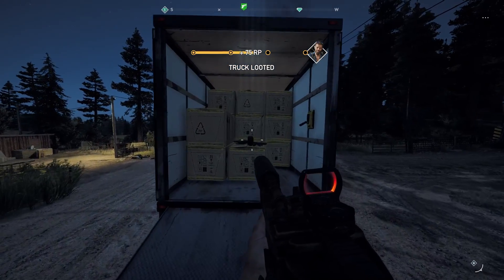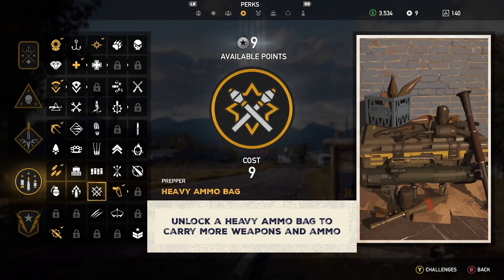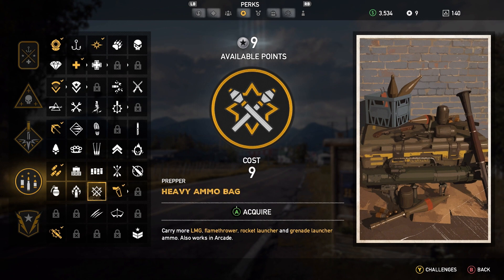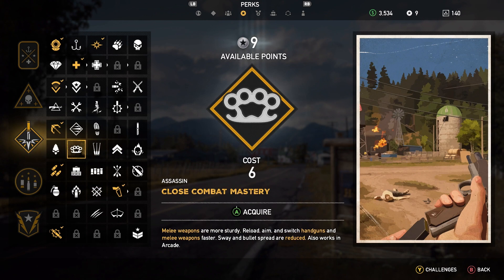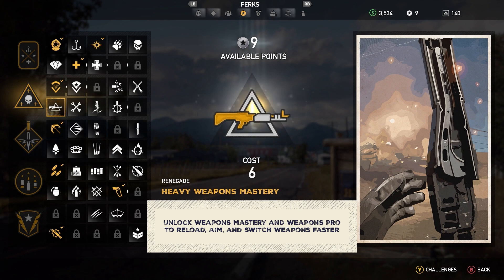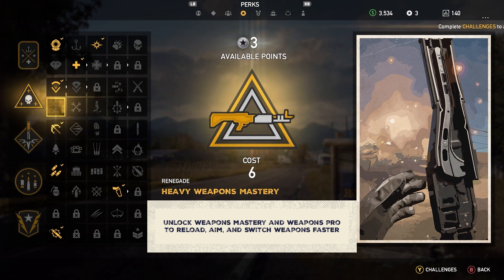Once your wallet is fat enough, you'll want to invest in a heavy ammo bag. Not only does this let you carry more LMG, flamethrower, rocket launcher, and grenade launcher ammo, but it also allows you to carry a third and fourth holster in your weapon wheel in later tiers. You should also prioritize unlocking perks such as Heavy Weapons Mastery, which lets you reload, aim, and switch LMGs, launchers, and the flamethrower faster.